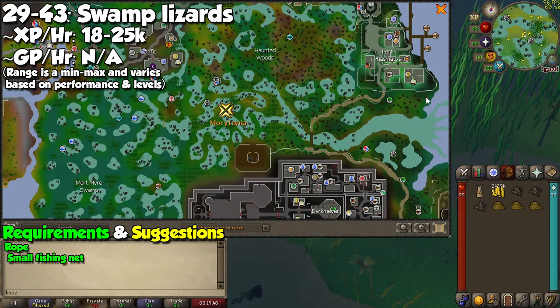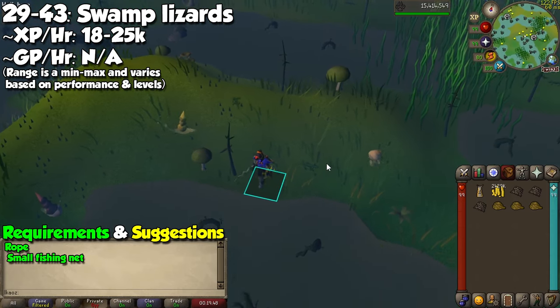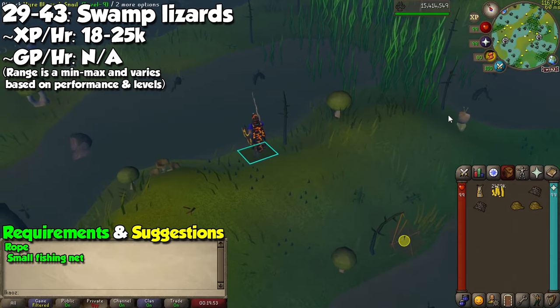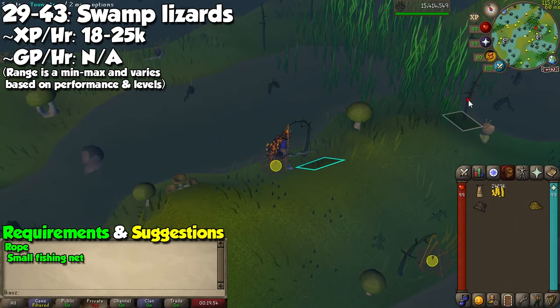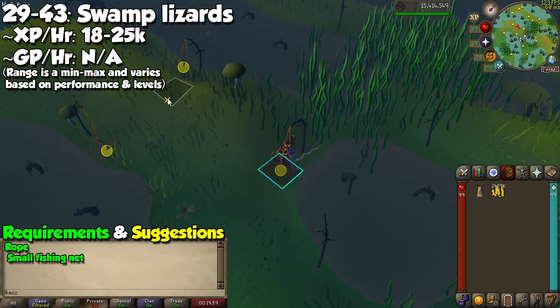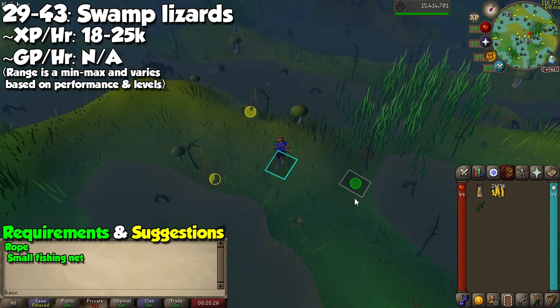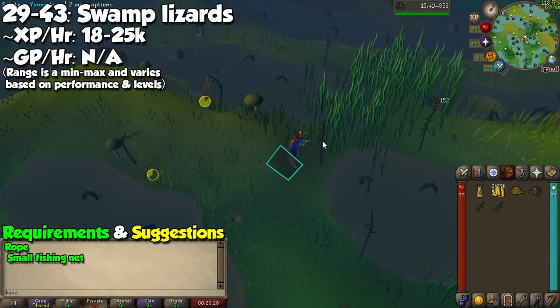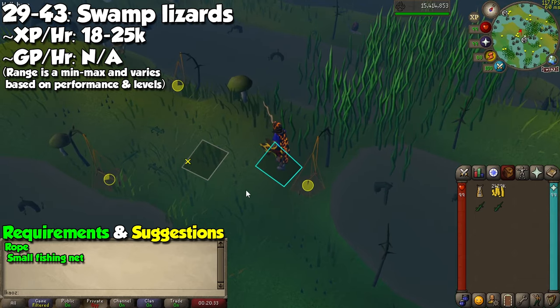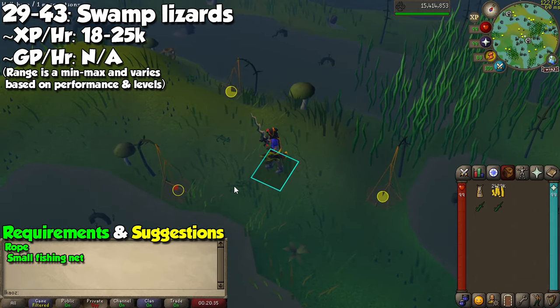This is where things start speeding up. By going to Morytania, you'll now focus on Swamp Lizards from levels 29 to 43. Take small fishing nets and rope, and click on small trees to set up traps, hoping for the lizards to fall in. When you catch them, simply shift-click to release them, as they're worth nothing. This offers anywhere between 18,000 and 25,000 experience per hour, and remember you can set 3 traps instead of 2 at level 40.